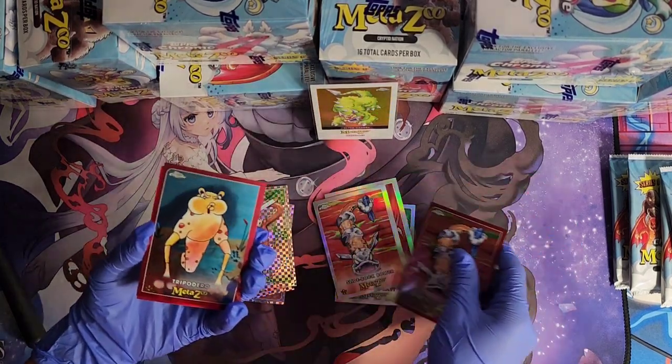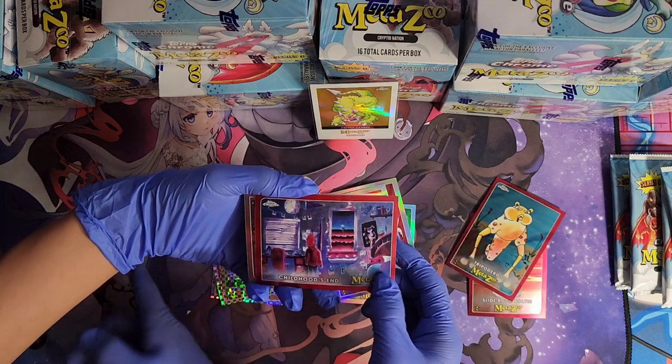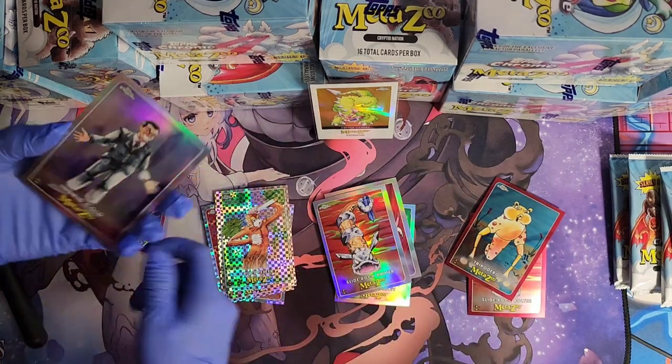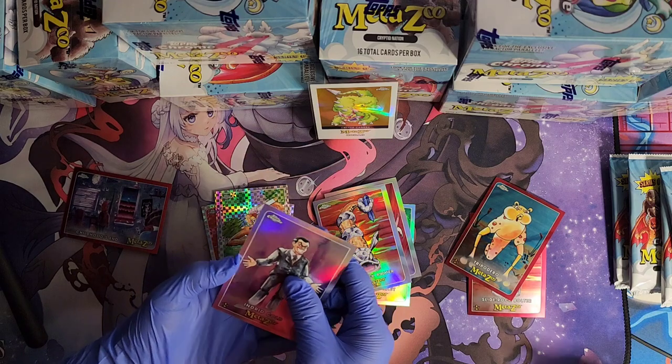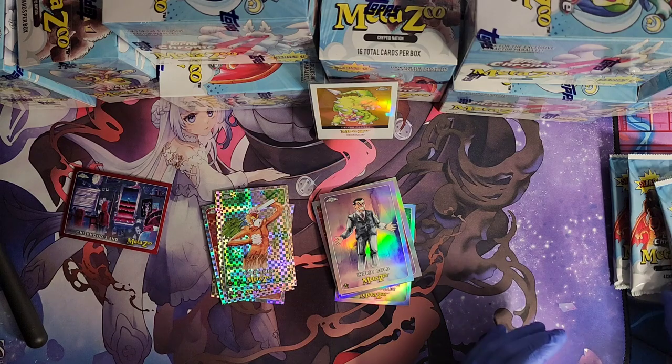Slide Rock Bolter, Tripadero — we got a lore card, move it off to the side, that's a good one. Indrid Cold, Indrid Cold — very nice refractor. All right, moving on to my next four.